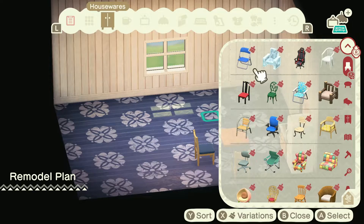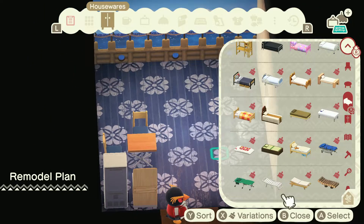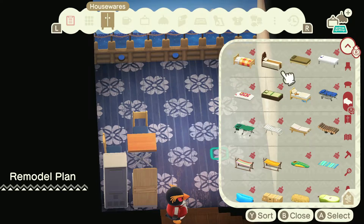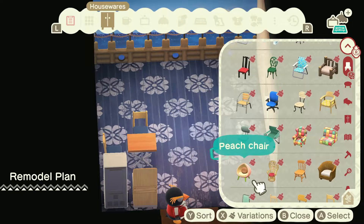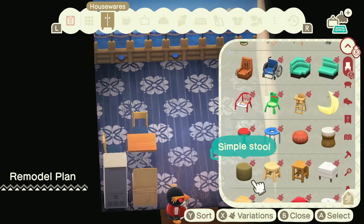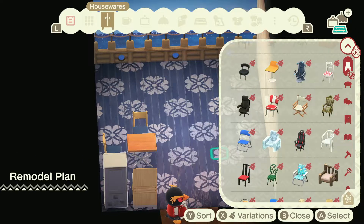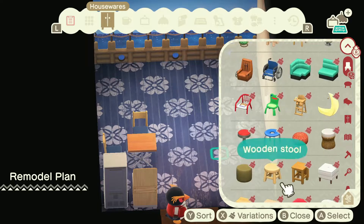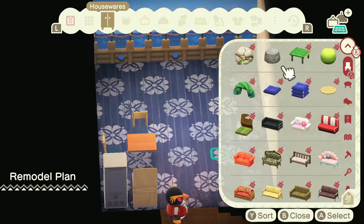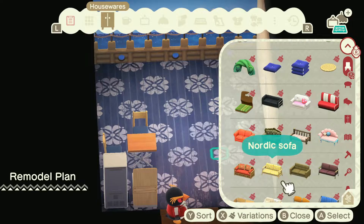Where are my sofas? How am I not seeing sofas? We go from chairs to tables. Sofas aren't next — oh, those are stools. I am so tired of being so dumb. Seriously, this is ridiculous. We're going to use that. That was embarrassing. Just really embarrassing.